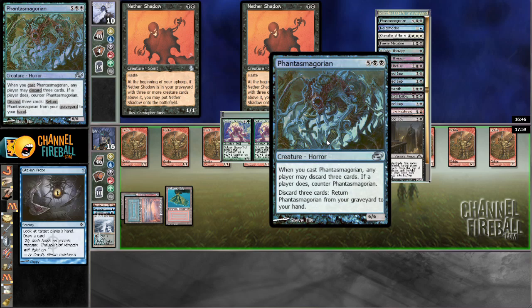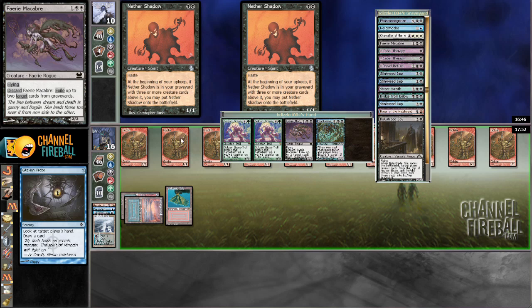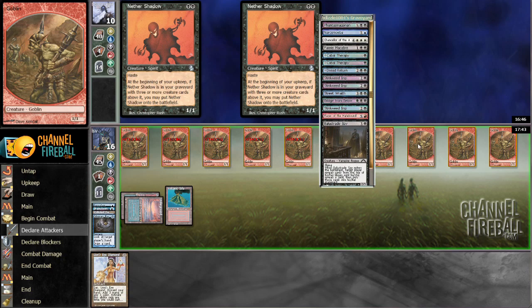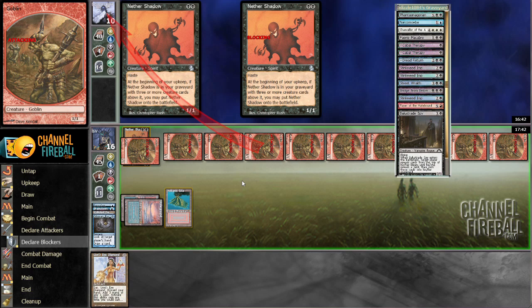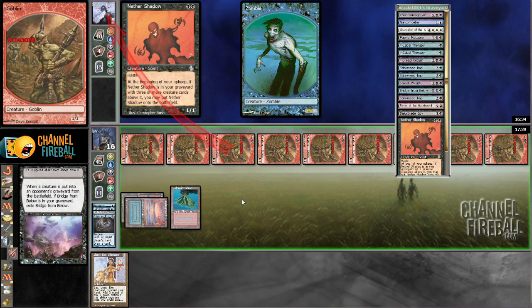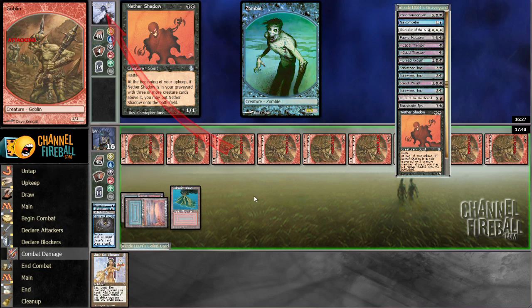Actually, my opponent can't put this in the graveyard anymore, so the Nether Shadows go away but don't come back — so I don't actually just straight up lose here. There's only one Bridge from Below in the graveyard, so I get to attack with everything. My opponent just has to hit an Ichorid, basically, and has to block here so the Bridge doesn't survive. Three or more creature cards above it — my opponent's got two bridges... oh no, the Bridge triggers off my creature as well. I was worried for a second I missed a bridge. So now my opponent has to hit two bridges from below or an Ichorid to go off, and if he does I think I just lose — but if he does not, I should be victorious here.